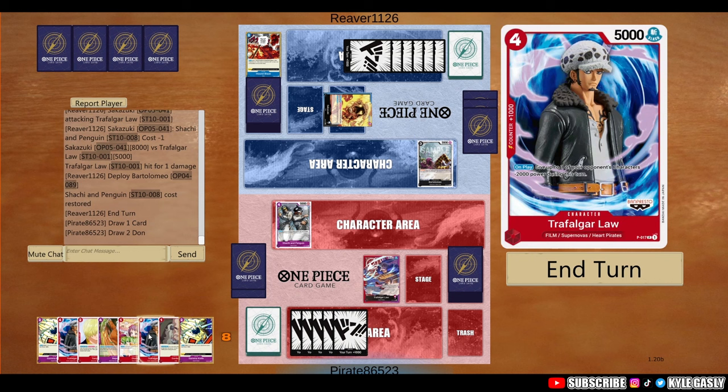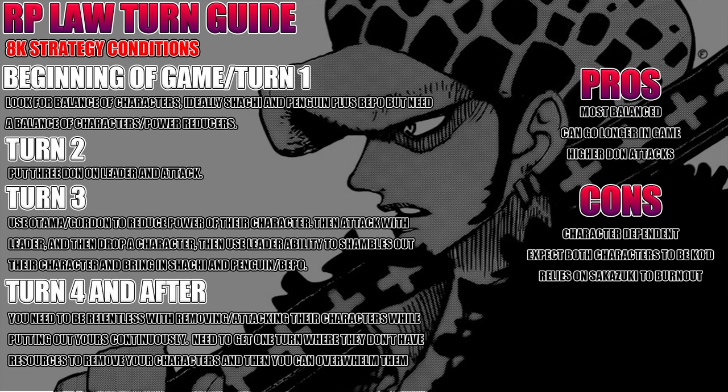Before we jump into the rest of this game, let's jump into the cheat sheet for you guys — a quick summary of the game plan. The 8K turn guide: beginning of the game, you're looking for a balance of characters, literally anyone, and then you want Beppo and the boys. I recommend doing this with two 4-costs — very good. You just need one of them and ideally you can draw power reducers from there. That's your optimal hand. Turn 2 is super simple: put the 3 DON on Law and attack them directly.